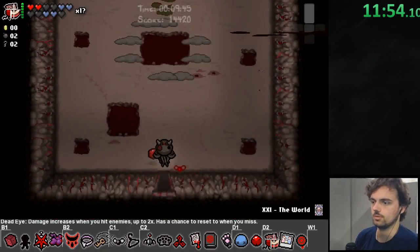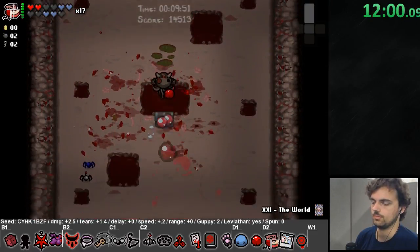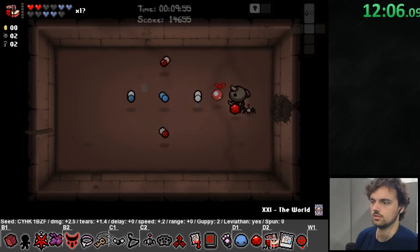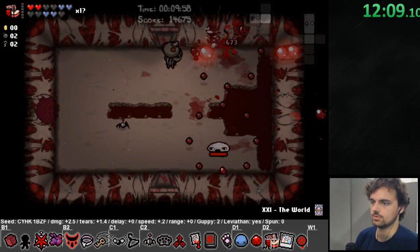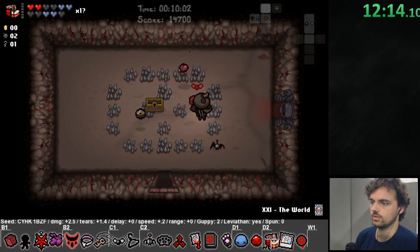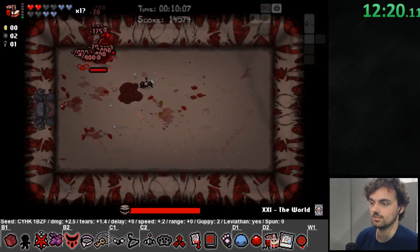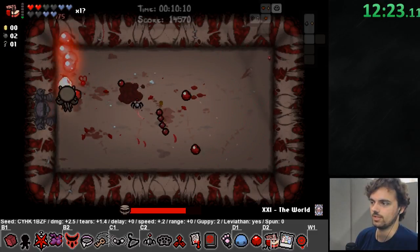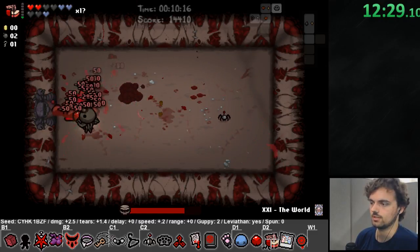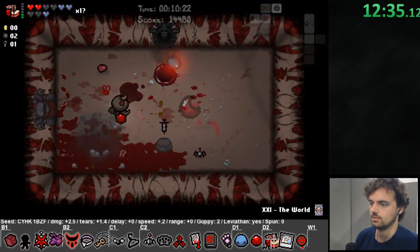The Marked tears mean if I never miss I'll keep doing more and more damage. I'm keeping this World card — when I'm on the Chest floor I'll use it to reveal the map; it'd be a waste to use it now. Using the Undefined here teleported me much closer to the boss room — this is why a teleporting item is very good. This boss is Skolex — I can tell even without seeing him because he's the only boss in the Womb that starts off-screen. The other variant is Pin, but Pin doesn't spawn on this floor.